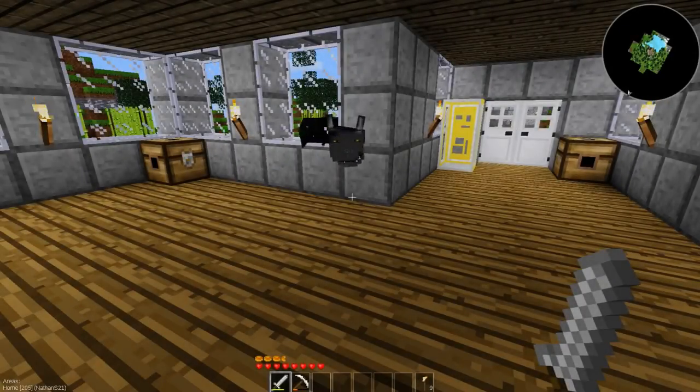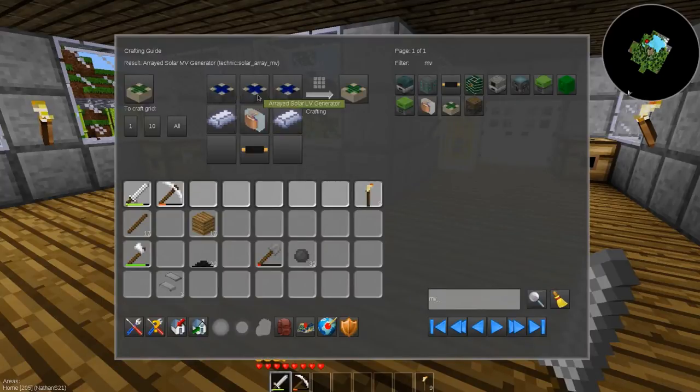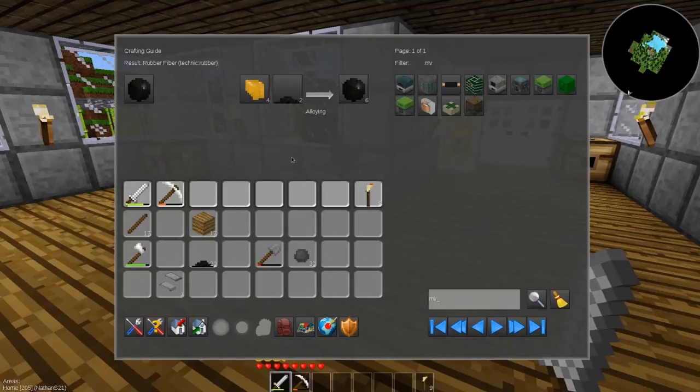Welcome back everybody, the quest for medium voltage is on. Last episode - actually off camera after last episode - I went ahead and turned all of my solar panels into the solar array, so I have three of those now, which gives me enough to make medium voltage. However, in order to do that I need medium voltage cable, which requires low voltage cable and rubber fiber.